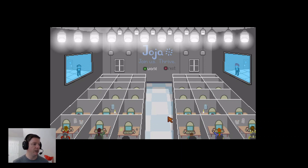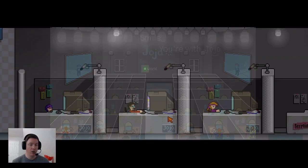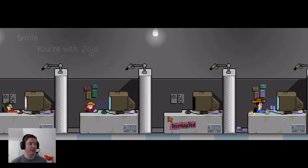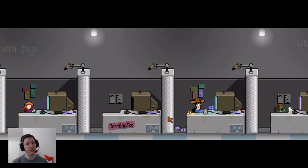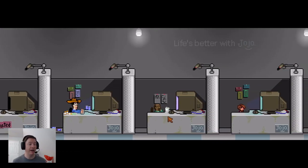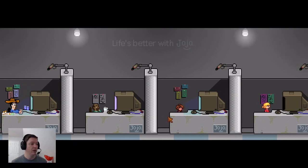We want to upgrade every one of our tools to at least copper, and for the axe and pickaxe I'd like them to be steel. Also — and this wasn't on my list before — the watering can we're going to want to be at least steel if not gold. That's basically nine upgrades give or take to try and reach that point, and I'm not sure we can pull it off.